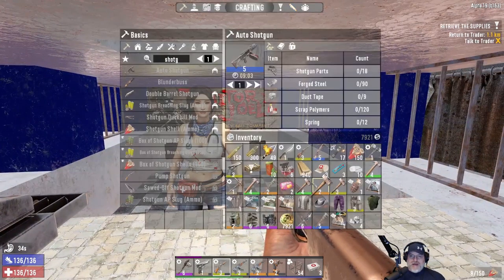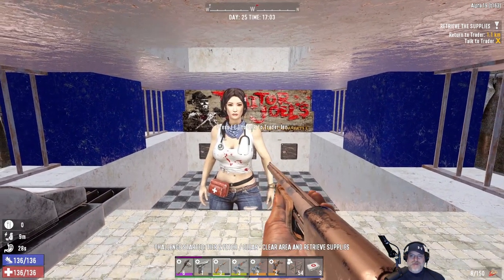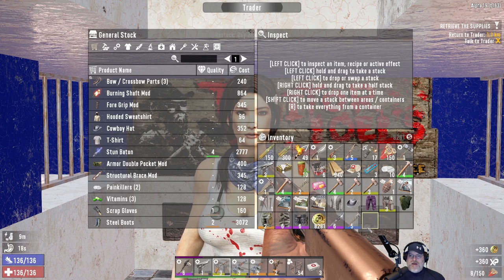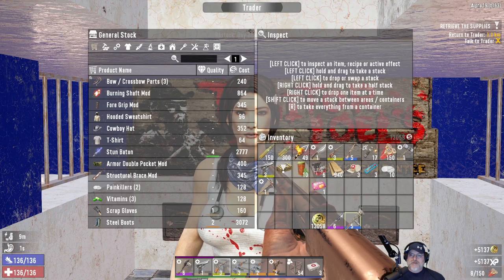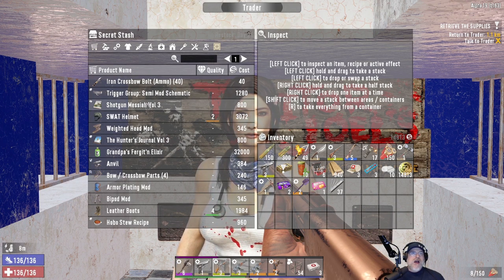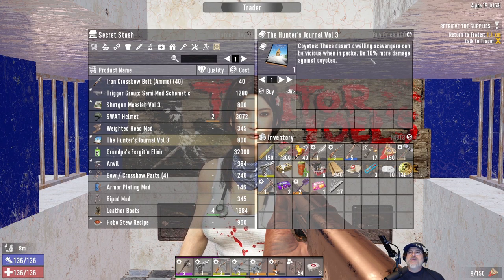Let's go ahead and take this, and if we don't get over to Trader Hugh before it wears out, I have another one. Let's sell. I have my cigar in too, so we're going to get a bonus from that. We ended up with 14,813 coin when that was all said and done.